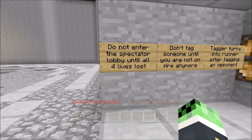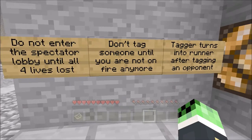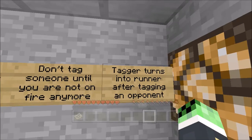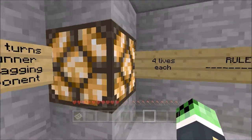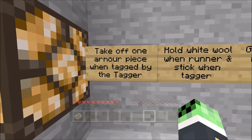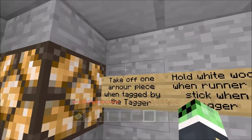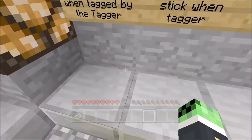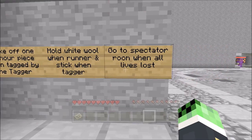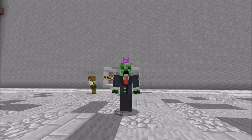Here are the rules: do not enter the spectator lobby until all four lives are lost. Don't tag someone until you are no longer on fire. The tagger turns into a runner after tagging an opponent. Four lives each. When hit, you become the tagger. Take off one piece of armor when tagged. Hold white wool as runner, and a stick when you are the tagger. Go to spectator room when all lives are lost.